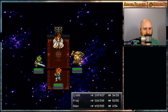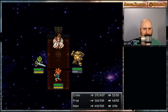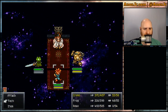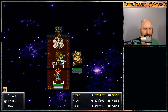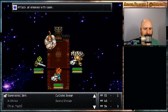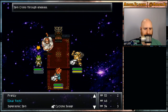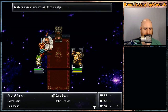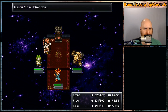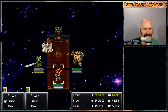Alright, let's go combo X-Strike, and Robo will use a High Ether to get his magic back up quick. Uh-oh, he's confused. Combo! Interesting. Oh bother — now everybody's poisoned.